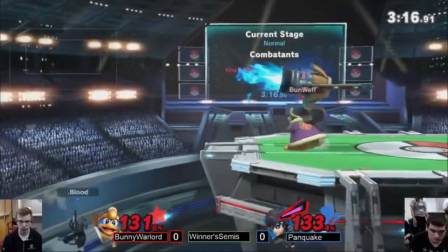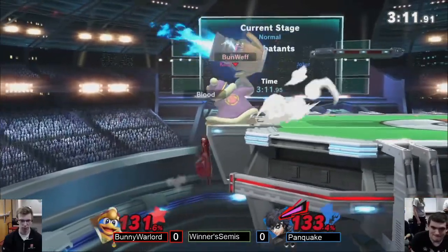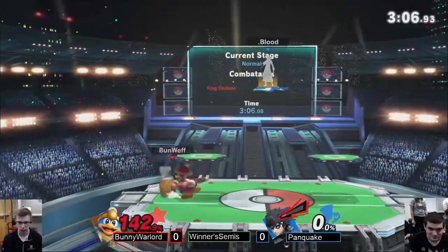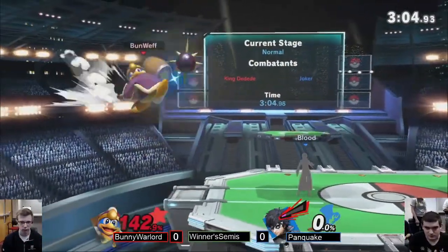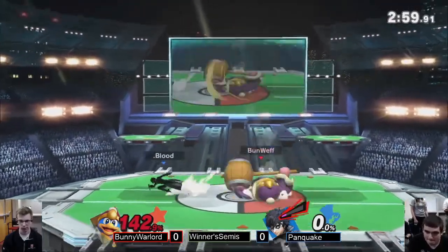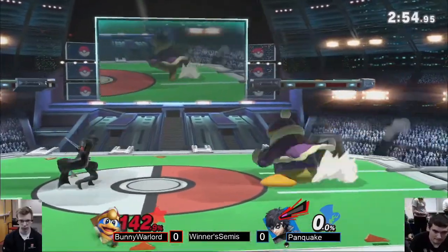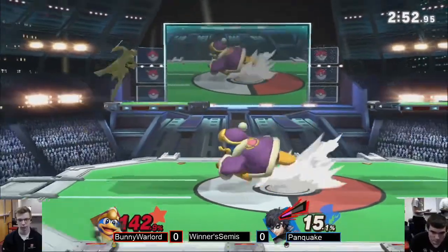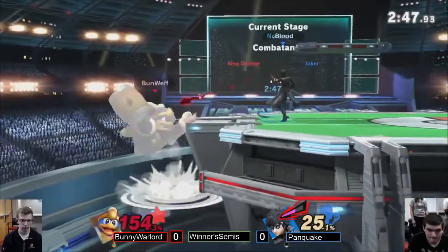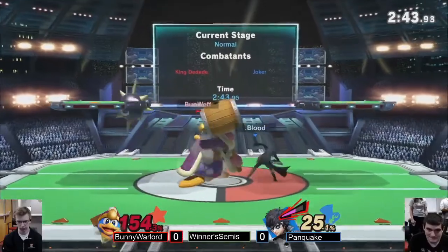Going for the fast fall there and the back air — not taking it. Good DI coming up from Panquake. That's not a good idea — he can stall with the feather, but the jet hammer does hit on ledge. That's why that's not a good situation. Every grab you saw — Panquake waited on the ledge. He knew if he went up right away he's gone. Bunny didn't let it rip there, but he did get the stock with a weaker jet hammer.